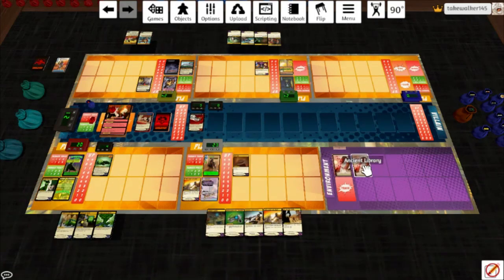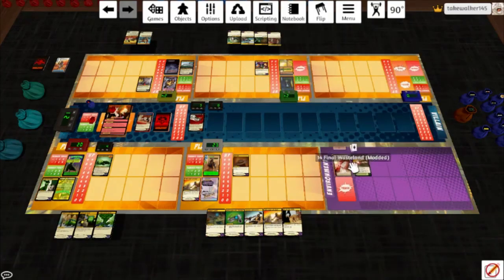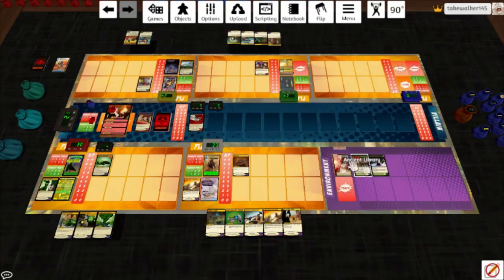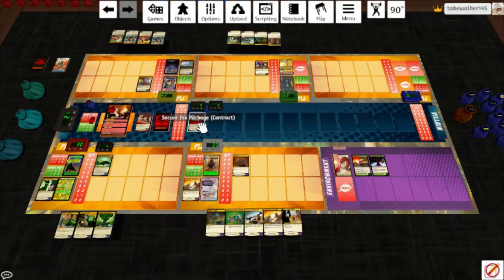Spoilers: the Final Wasteland has 3 modded cards and they're all the non-target cards, so we're going to have a couple of rounds of very useful things. Ancient Library — when this card needs to play, play the top card of the environment deck. Unforgiving Wasteland: damage dealt by environment targets is irreducible, and whenever a target would be destroyed by damage dealt by an environment card, remove that target from the game instead. Ancient Library says at the end of the environment turn, one player draws 2 cards; at the start of the environment turn, if there are any environment targets in play, destroy this card — so we have an onus to keep targets out of play. Gyrosaur draws 2.